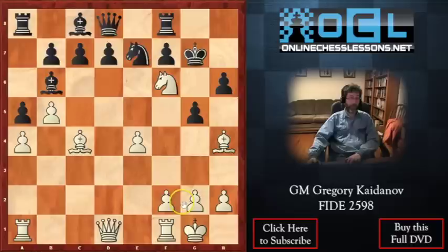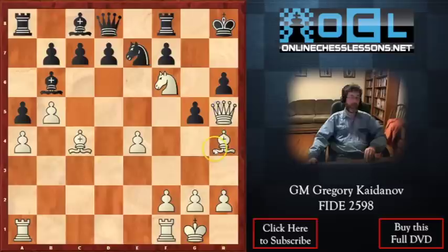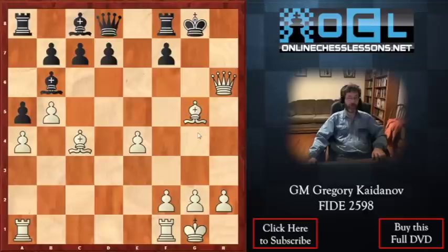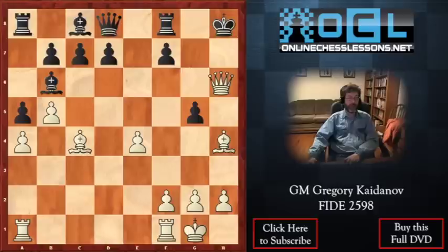A possible continuation could be Nf6 check. If Kg7, for example, Nh5 check, then bishop moves away. And if black plays Kh8, white can proceed with Qh5 — game is essentially over. White is threatening to take on h6 with checkmate. And Ng8 could be followed by Kxg8, check — a very nice check, pawn is pinned — and then Bxg5. It's always enjoyable to show variations like this.